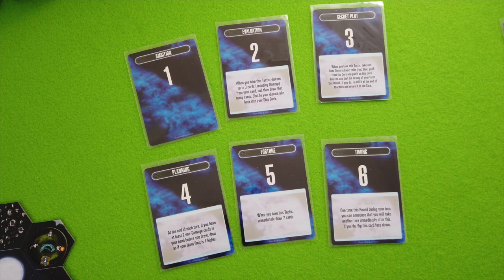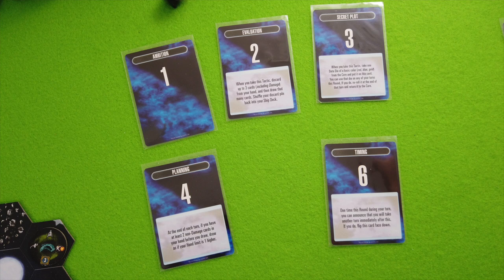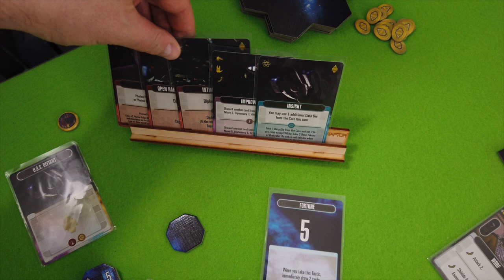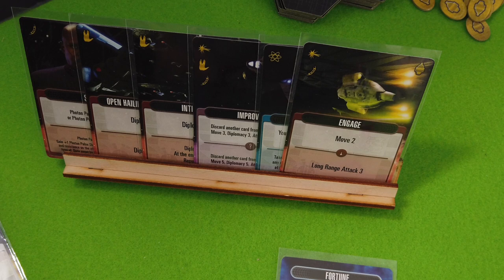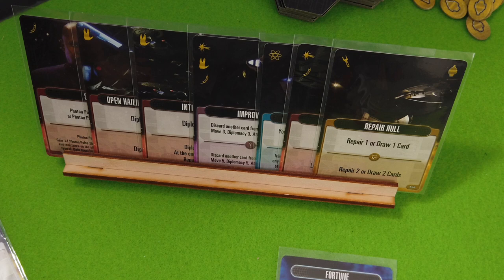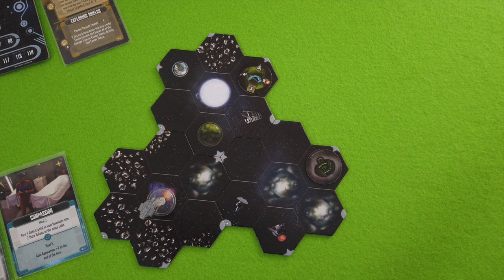I'll go for this tactics card and draw two more in a second. Let's quickly roll for the AI player - that's a 10, so they go for Alerts, and they'll go for Timing. I will go first this round. Let's draw two more tactic cards - another Move, and that's okay, we don't need repairs right now, but we could draw another card which could be important. Nice. Right now we have two targets: the Class K planet where we have diplomacy, or the outpost where we could recruit Worf or Donatra.